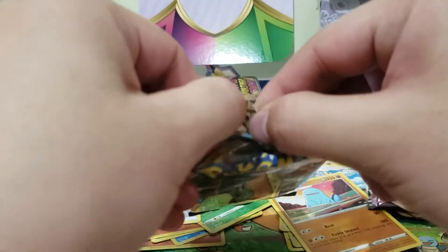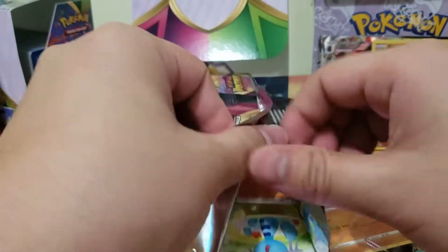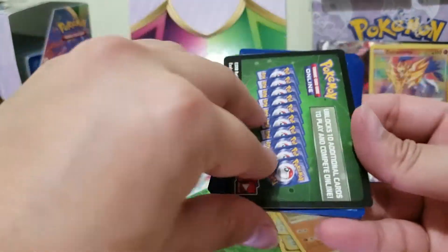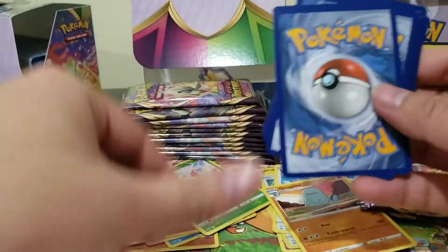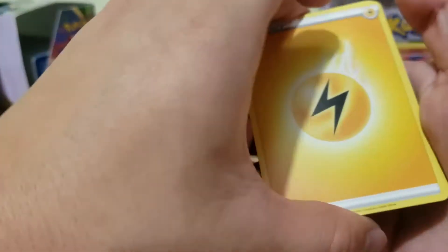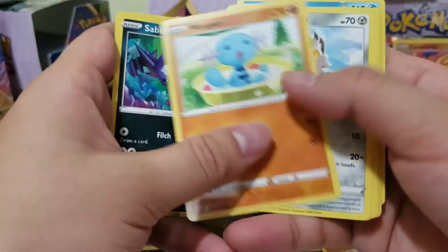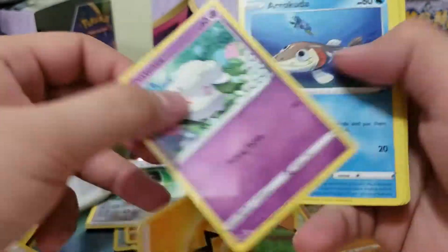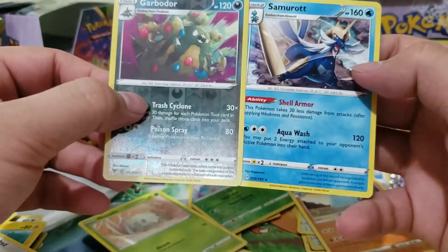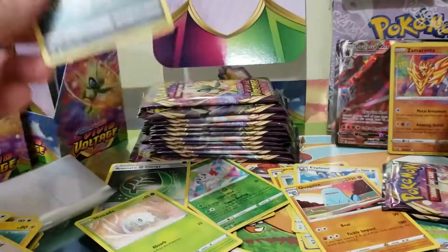Come on, give me something good! These packs are actually annoying. Green code — lost all motivation already. Electric, Kakuna, Kakuna, Miltank, Sableye, Wooper, Glalie — they're trash. Garbodor reverse and a Samurott — I'm pretty sure I need this one. I guess I don't know.